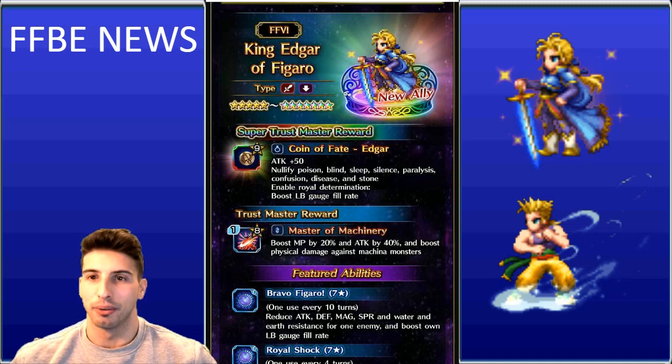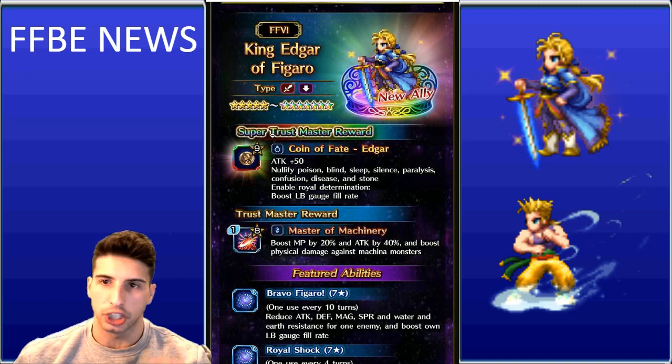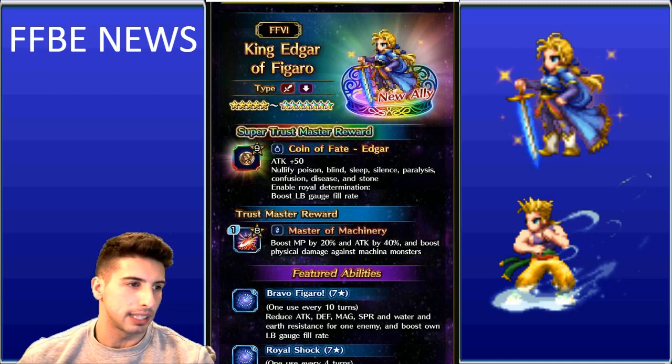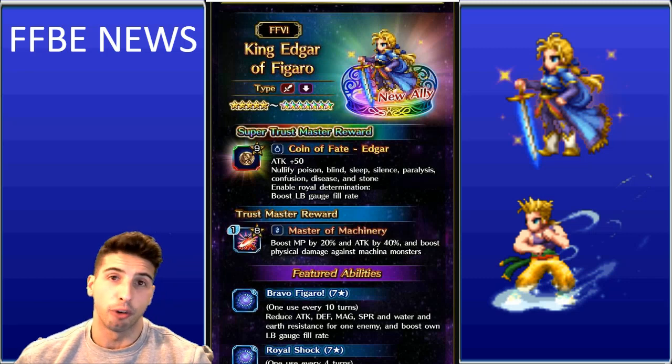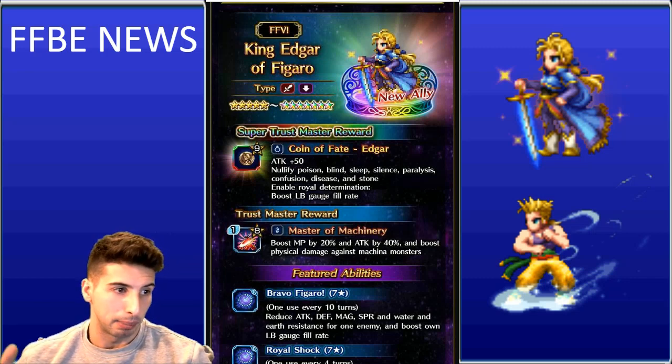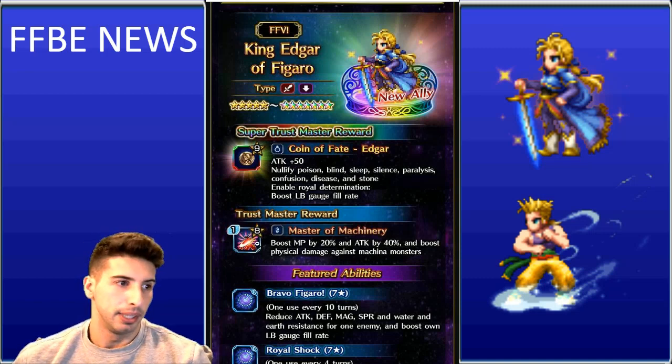King Edgar of Figaro is a support-type unit who also deals magic and physical damage and is really effective against machina monsters. His limit burst — based on the JP version — is an AOE 30-hit attack at 2,200% physical damage, followed by AOE break on all four stats: 84% attack/defense/magic/spirit break for one turn, then 74% for two turns, then 64% for three turns.